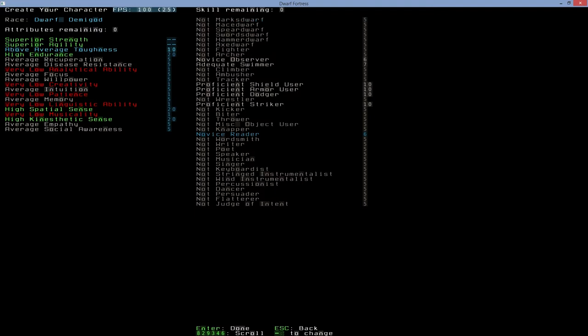For attributes, I'm going for superior strength and superior agility. Even above-average toughness — I don't put too many points in toughness because I rely on armor and on not being hit. High endurance is critical; when you run out of endurance as an unarmed fighter it's a disaster. I also go for high spatial sense and high kinesthetic sense — they're both responsible for your fighting skills.